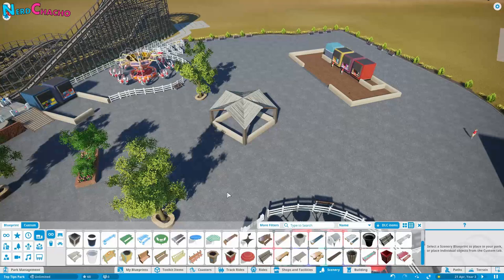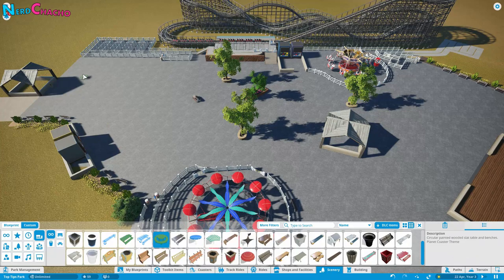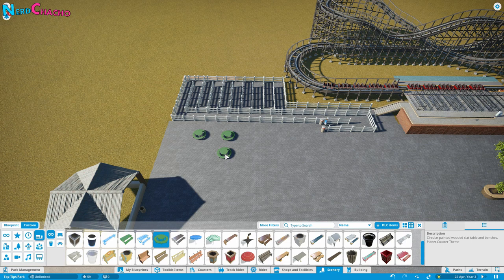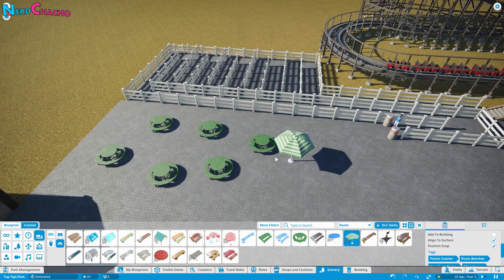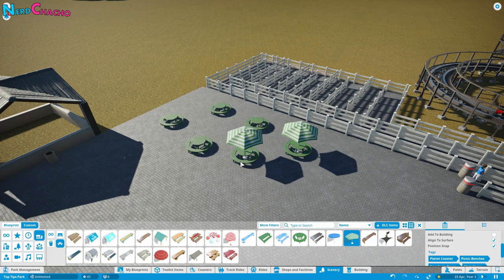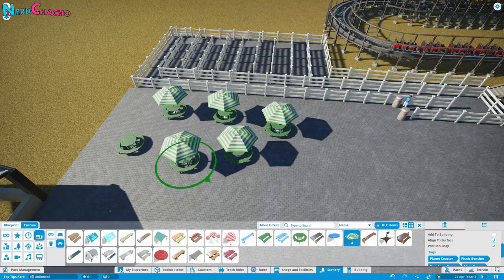The next thing we're going to need are picnic benches — you'll see these quite often as space fillers. Choose your location correctly and place them where you have some space. Remember to rotate these as you're placing them down, because randomness in nature is essentially the key to realism. Don't forget they'll also need umbrellas. Within the game you can choose 'align to surface' and 'position snap' which sets the umbrella directly in the middle of the picnic bench. Randomize your rotation — don't always go clockwise or your pattern will become apparent.